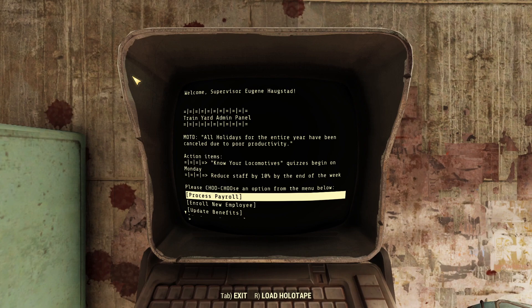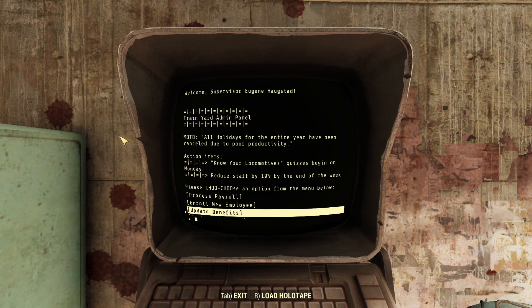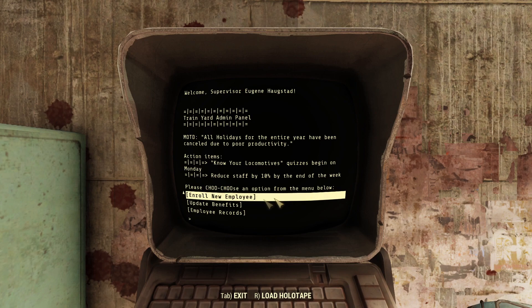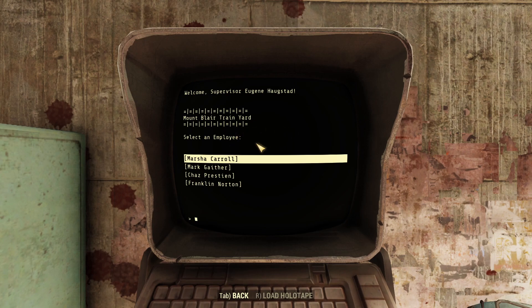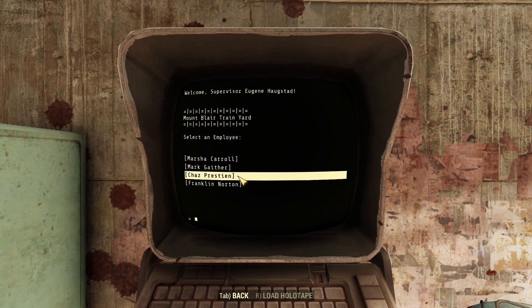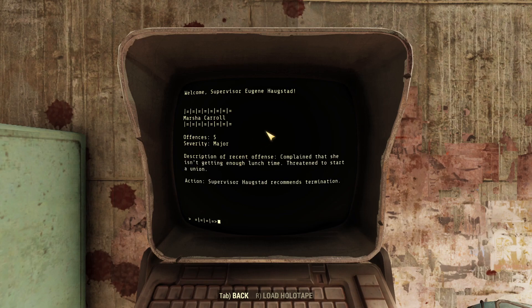Welcome, Supervisor Eugene Hogstad — Train Yard Admin Panel. Message of the day: all holidays for the entire year have been canceled due to poor productivity. Action items: Know Your Locomotives quizzes begin on Monday, reduce staff by 10% by end of the week. Employee records. Marsha Carroll — offense five, severity major. She complained she isn't getting enough lunchtime and threatened to start a union. Supervisor Hogstad recommends termination — and they're not talking about firing her either.